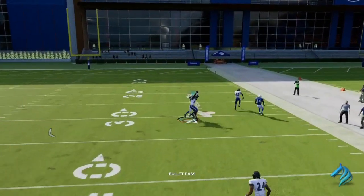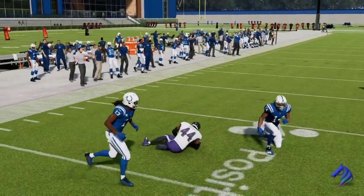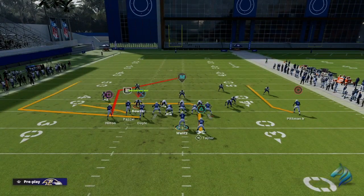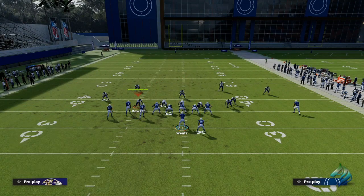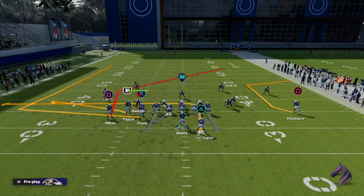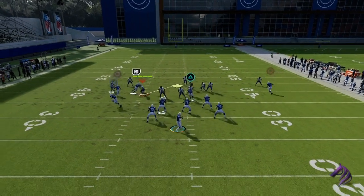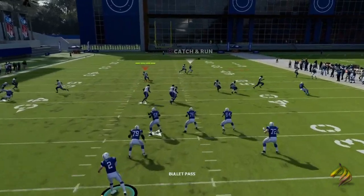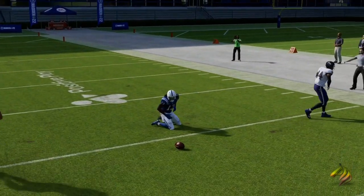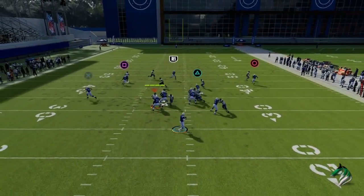He keeps on knocking that ball out, and at one point Marlon Humphrey was actually good enough to intercept it. Now there are two ways you guys can go about negating that specific ability. Granted, if they're close enough they're going to knock it out every single time — that's just good coverage, it happens in Madden — but if there is that split second where you have a little bit of space, you're going to potentially be able to make a play.